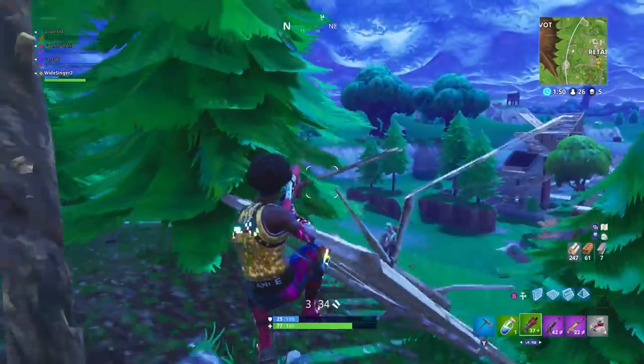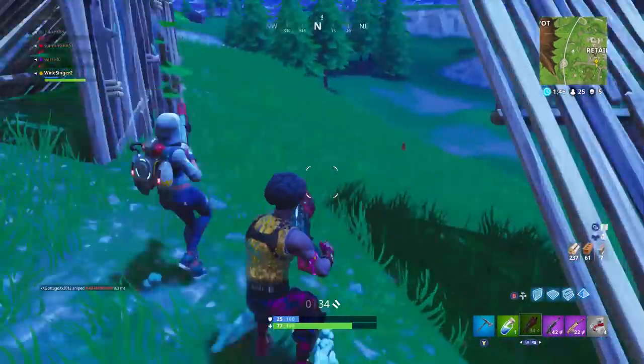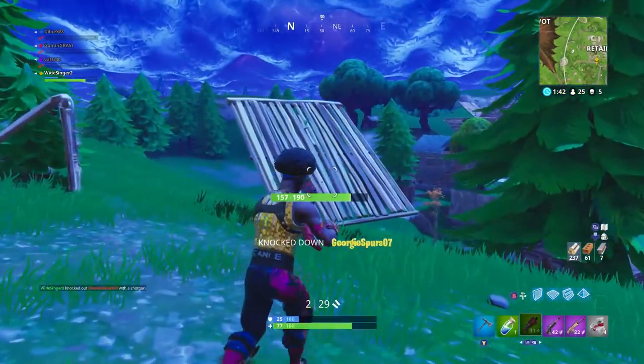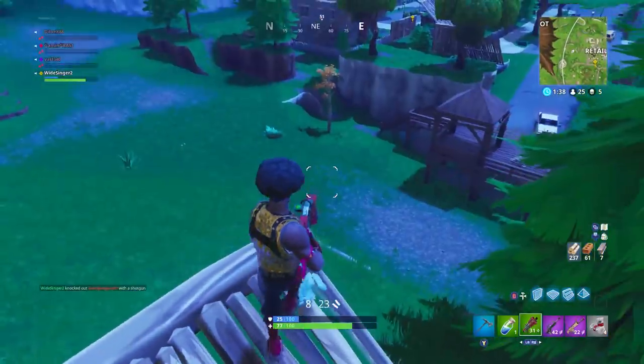Shotguns themselves have a spread, and that spread is pretty key — this will determine the damage. Obviously the range is pretty key as well, but the spread is what gives you that 7 annoying damage or 9 damage depending on what shotgun you're using. You can get all sorts of different weird numbers all the time and it is very frustrating.